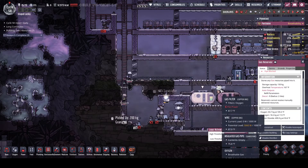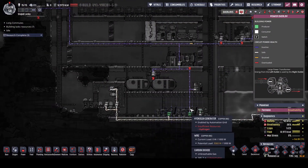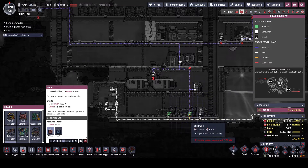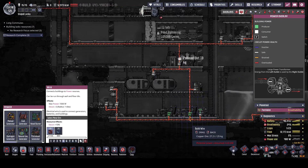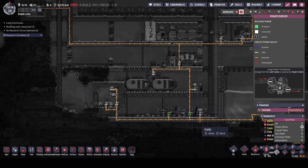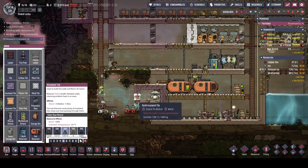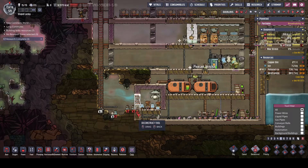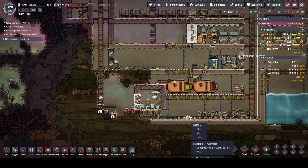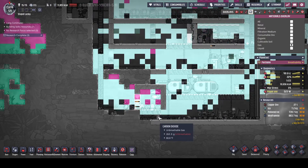We are stuck because we're out of power on that side because we're not getting hydrogen through here. How do we fix that momentarily? Let's just do that just momentarily because we need to get some hydrogen pumped through there. Let's see how that works out for us - see if that increases anything in terms of oxygen. Looks like we're hopefully not going to be sucking in any more carbon dioxide.